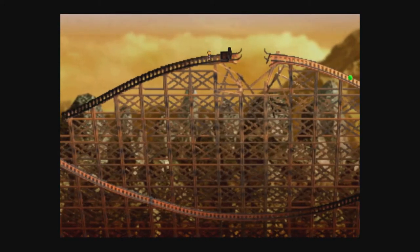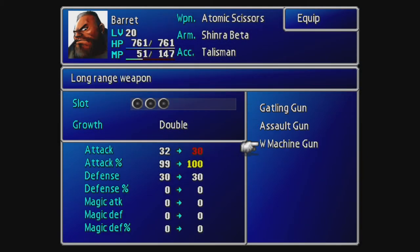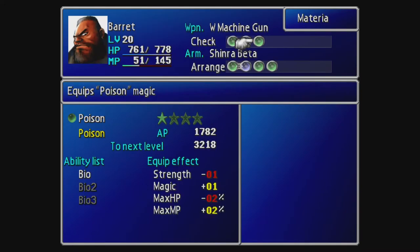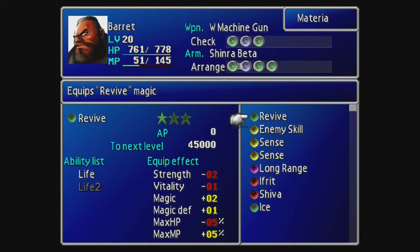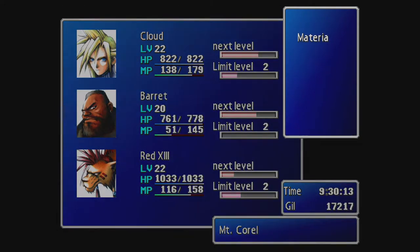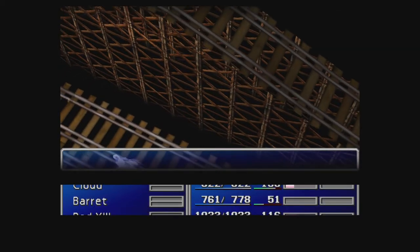If you go up here, you can collect the W Machine Gun — and the W Machine Gun is finally another weapon for Barret. It's another double materia growth weapon, so you definitely want to put that on. We're going to sacrifice the Ice Materia, which I believe we've already done, and instead give that Ice Materia to Cloud and get rid of Throw. Because Throw — the only reason I had it on was it just provides one Vitality, which I thought was the best thing we could get at the time. So now that we have this.